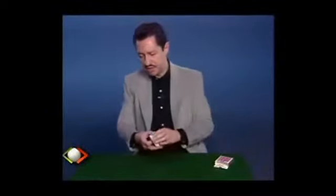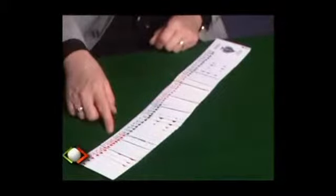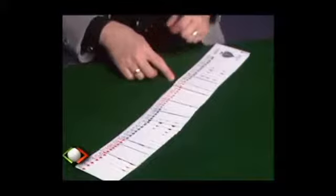I just opened a brand new deck of cards. I removed the jokers, and because it is a brand new deck you'll see that they are in exact numerical order — they always come that way from the factory. They run ace through king of hearts, ace through king of clubs, king through ace of diamonds, king through ace of spades. Since they're still in order, I'll shuffle several times to break up that sequence and make sure they are thoroughly mixed.